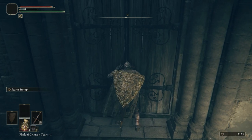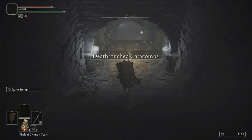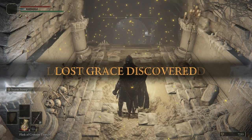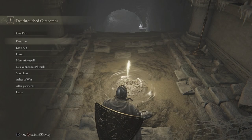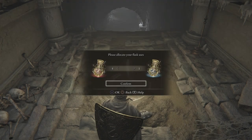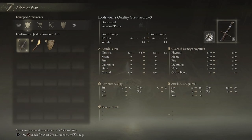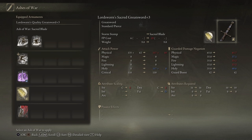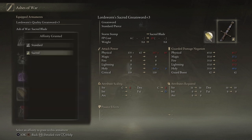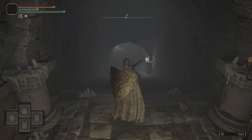Let's go ahead and open up the door. Real quick we're going to light this grace and sit at it. We're going to equip the Sacred Blade, reallocate our flasks — we're going to give ourselves one cerulean so we have four crimson — and then we're going to come down to the ash of war, go to our Lordsword's Quality Sword, and come down to the Sacred Blade. You don't want to put it on Sacred — you want to keep it on Standard — that way we can maximize our damage. We're just trying to use the ability for the ash of war. Let's go ahead and two-hand our sword.